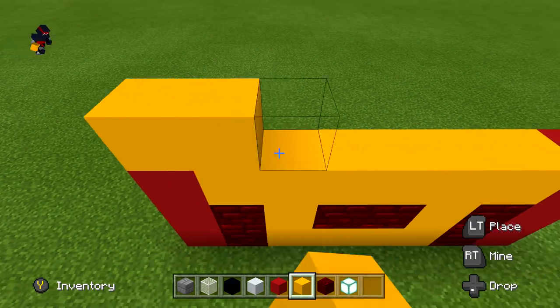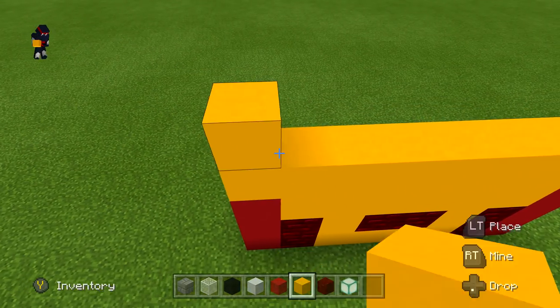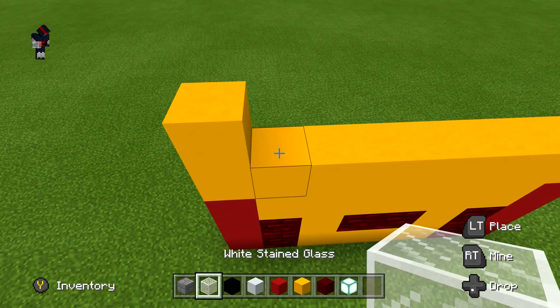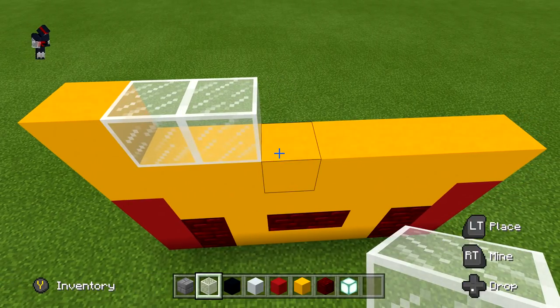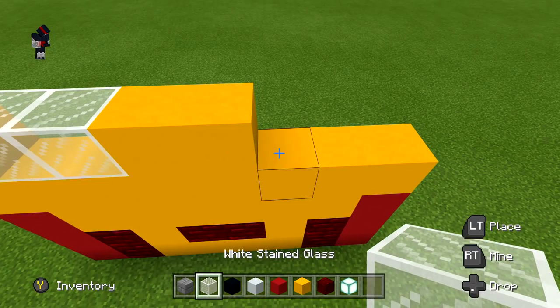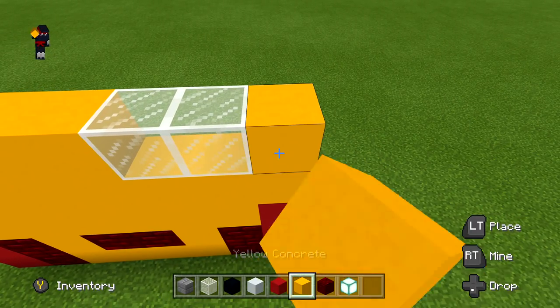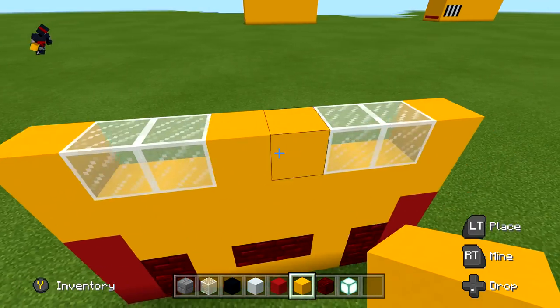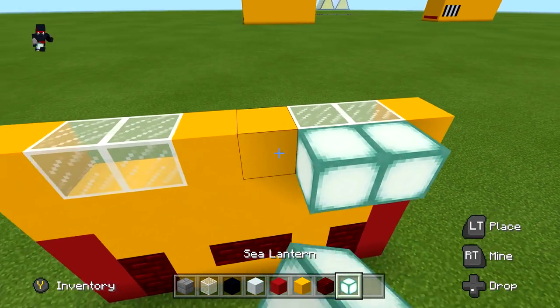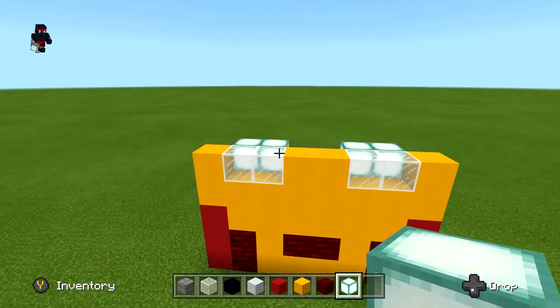Next row: one yellow concrete, two white stained glass, two yellow concrete, two white stained glass, one yellow concrete. Right behind each glass box, place a sea lantern to make his eyes glow. Then the next row: one red nether brick, six yellow concrete, one red nether brick.